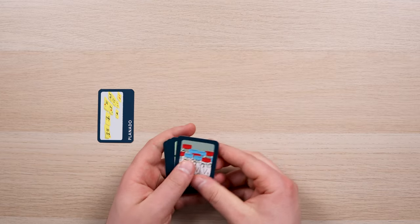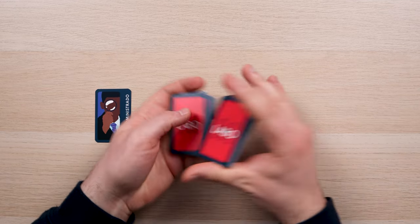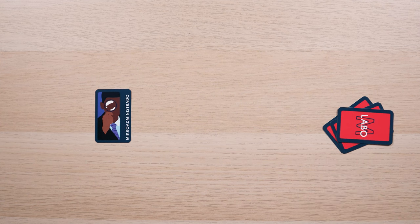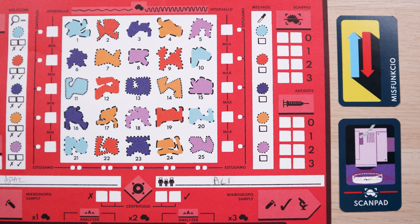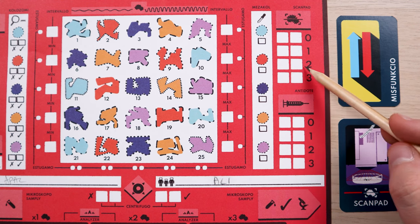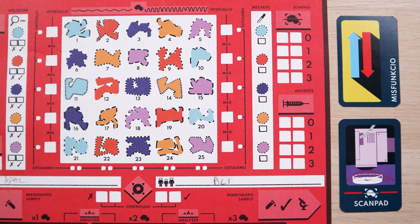Planado: both labs choose which 5 tools they will play in the next 5 turns, put them in order with the topmost face-down card being the first one, and hand them to Savvy. Microadministrado: both labs shuffle their tool card deck, place it face down and draw the topmost 3 cards, which must be played in the next 3 rounds in order drawn — antidote cards should be substituted with another 2 if drawn. Premo: both labs must play the antidote card in the next round. Misfunccio: the Scan Pad malfunctions and will alter the result by 1 for the rest of the game — when the result is 0 Savvy marks 1; when 1, Savvy could mark 0 or 2; when 2, Savvy marks 1 or 3; when 3, Savvy marks 2. When presented with multiple options Savvy decides which one to choose.